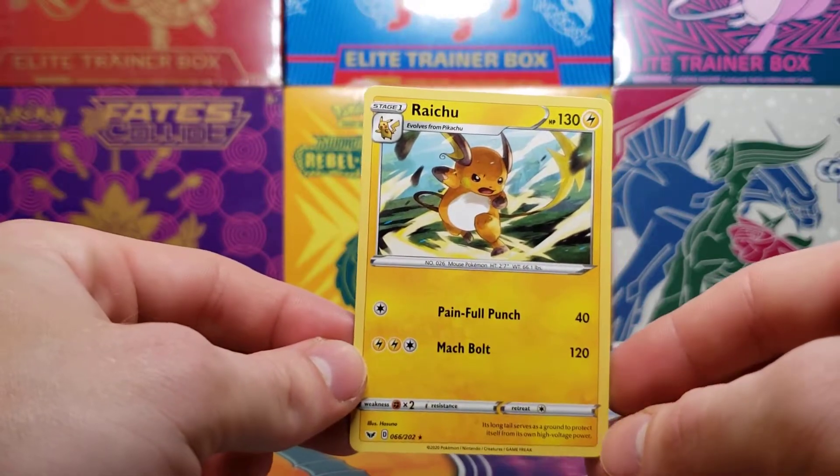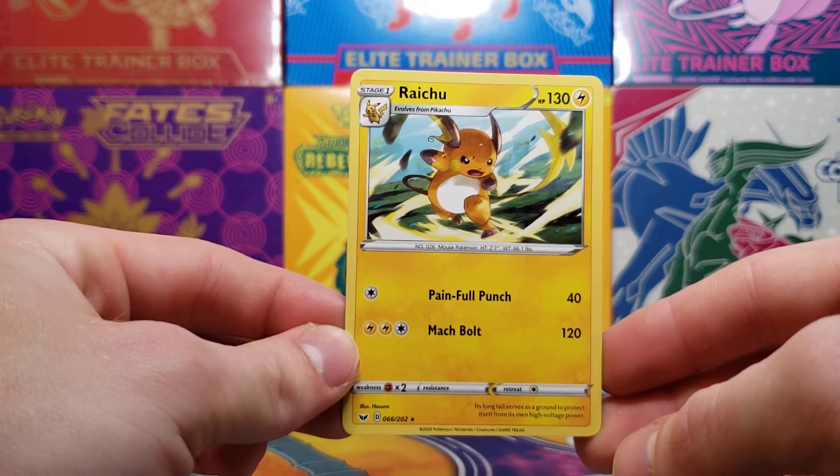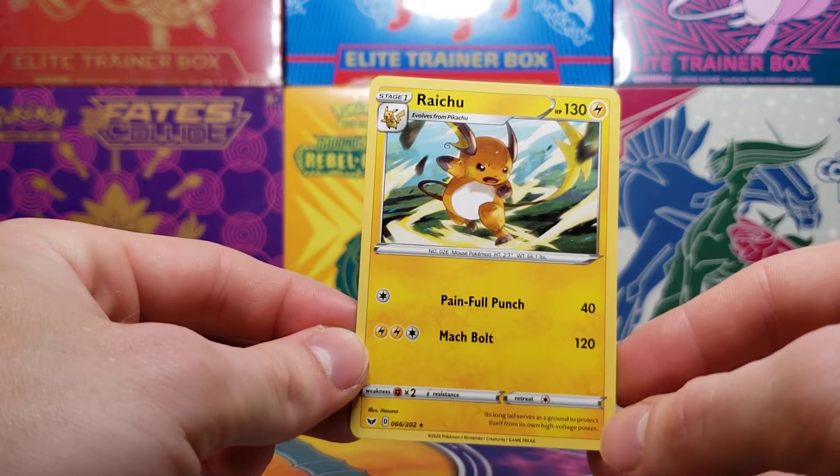Thank you all for watching. We've got two more videos this weekend for Pokémon card openings featuring the Galarian Ponyta and Yamper mini tins.